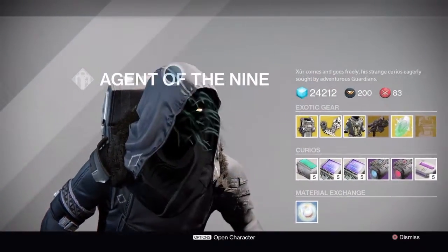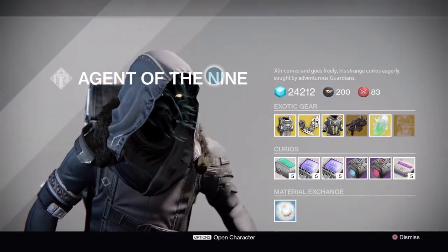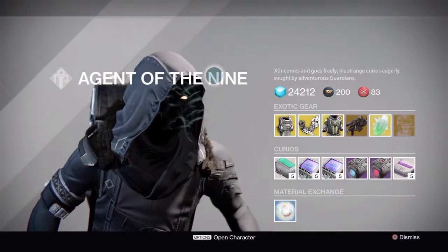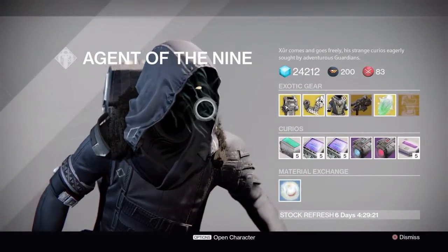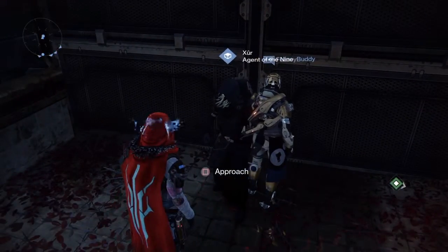That's pretty much what Xur has — he's the Agent of the Nine, here from Friday to Sunday morning. Make sure to get your purchases in before he leaves. And if you don't have Destiny, I'm sorry, but you're missing out.